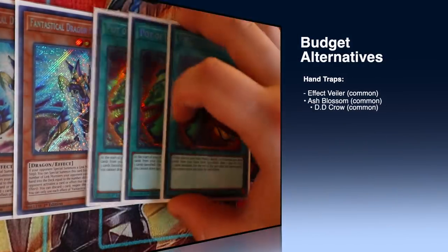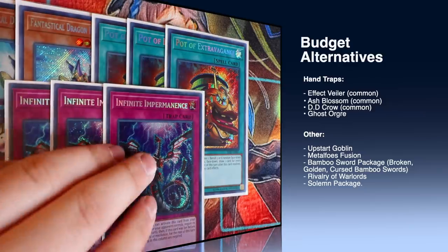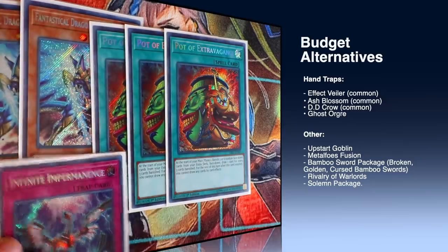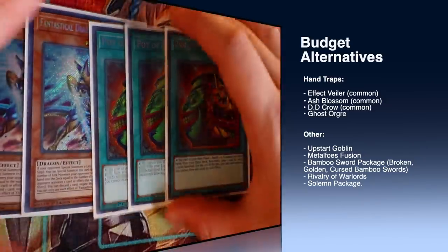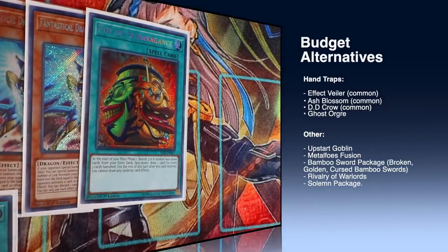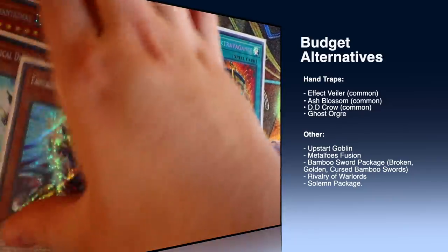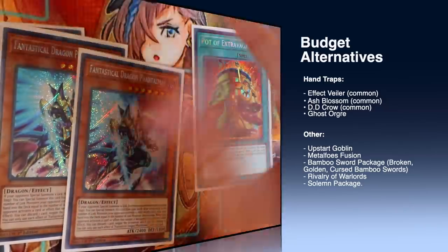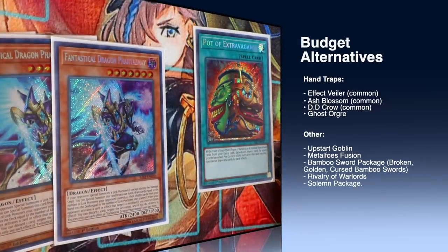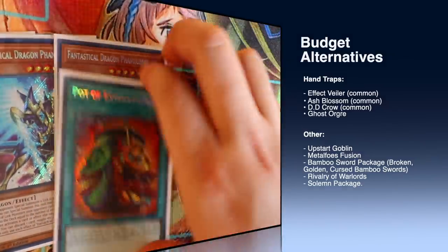Now for the budget alternatives: Phantasma ruins your bank, Pot of Extravagance ruins your bank, Infinite Impermanence ruins your bank — but that's okay. Easy substitution: replace Infinite Impermanence with Effect Veiler, three copies. Replace two Pot of Extravagance with three Metalfoes Fusion. Phantasma can be replaced with triple Rivalry of Warlords if you want a more control-heavy variant, or you can put in D.D. Crow, Ash Blossom, or Ghost Ogre — basically any hand trap, or any floodgate like Rivalry of Warlords. If you're not playing Pot of Extravagance, play three Metalfoes Fusion and one Upstart Goblin.